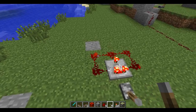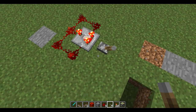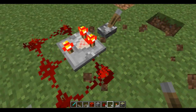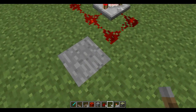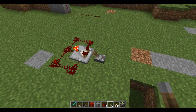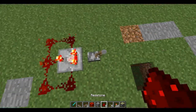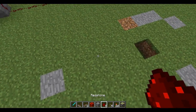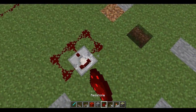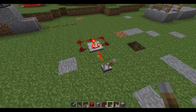This redstone clock is the best one I want. Look at it — what is there bad about it? It's freaking amazing. This is with the comparator. I have no idea what comparators do — I know it's something about whatever's stronger goes through or some crap like that. But this has an on and off switch, makes no noise, and it's small as crap. To make it, you put the comparator down, surround it, and then have this. You gotta turn it on. I don't know how comparators work.